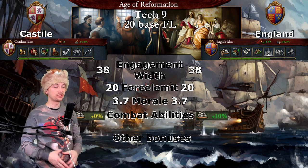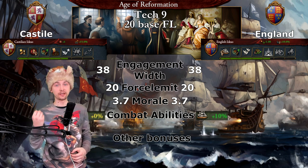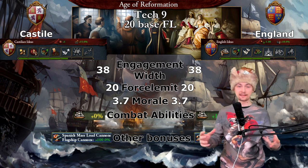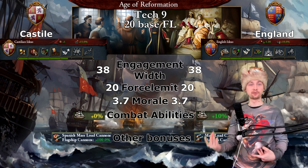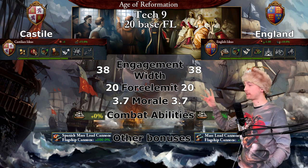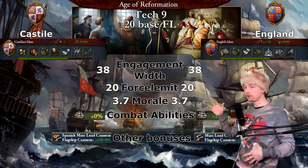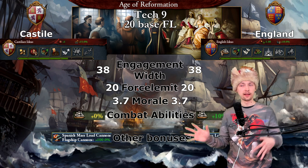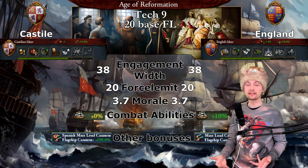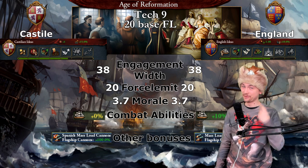On combat abilities, England gets plus 10% heavy ship combat ability from their ideas. On other bonuses, Castile has a special flagship bonus giving plus 100% cannons on the flagship, while England has the same bonus but for 50%. With this small force limit, this flagship bonus might be quite significant and might even give Spain-Castile a chance to win the first battle.